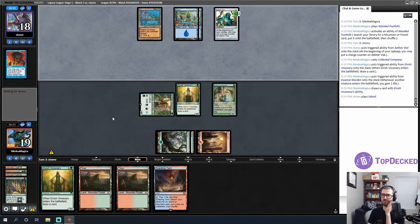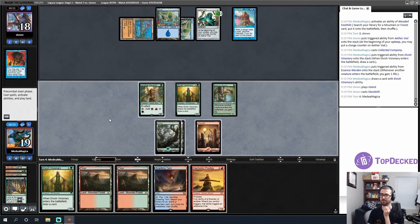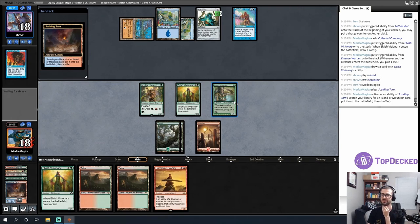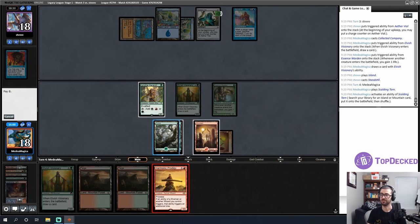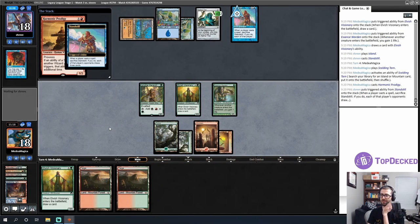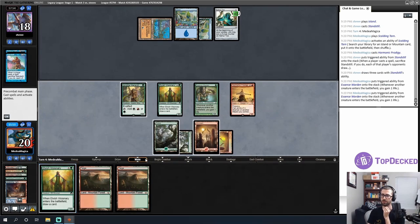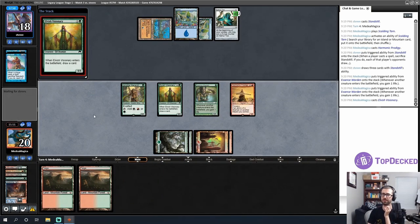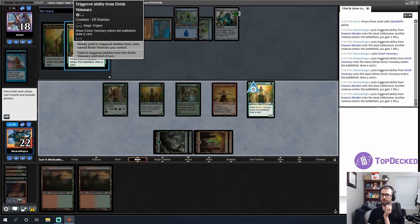I'm going to need a little help from the top of the deck. I'll get another Mountain and play Harmonic Prodigy — opponent gets three cards immediately. Nice! Always yield to those. I'll go back to 20. Now I'll play my draw-two card — opponent got a draw-three. Mine comes with a body and a couple of life. Always yield to these — a new Essence Warden! I'll play that out. Opponent plays a Lord of Atlantis — just dodging the life.